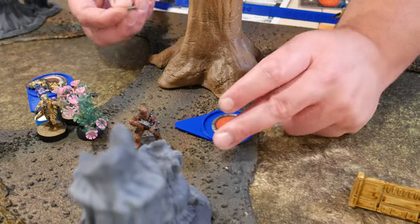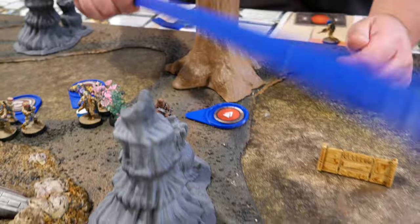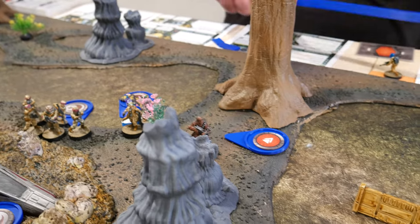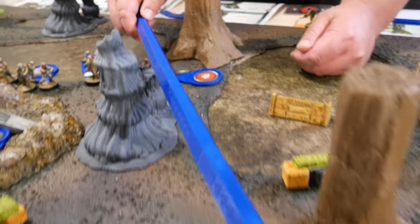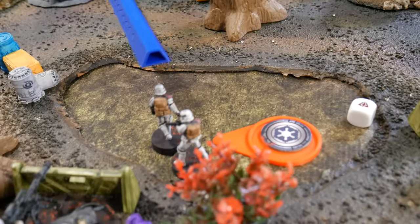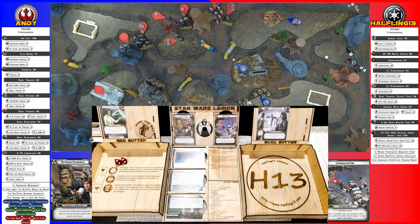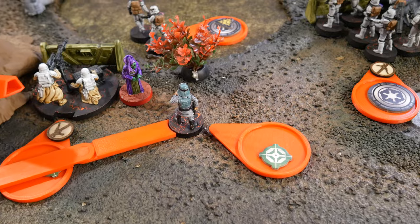I'm going to activate Chewie. He's going to take a dodge, giving Han a dodge token as well. Then he's going to fire on those two guys right there. Two go away for heavy cover. Pierce is only for crits, so just one suppression.